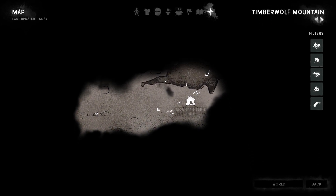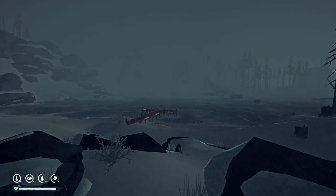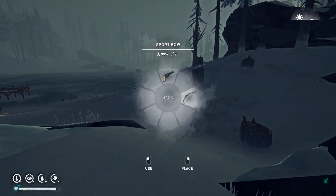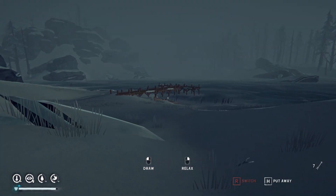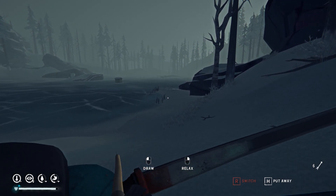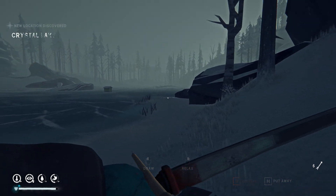I'm starting off at the Mountaineer Hut in Timberwolf Mountain. The transition point to Ash Canyon is not too far from here and I wanted to make use of landmarks to guide the way, which hopefully makes it easier to follow along. It is quite a long journey, but well worth it. This is the way I prefer to get there and there are places to stop along the way. I think it's easy to follow and it avoids going up rather long climbing ropes as well.